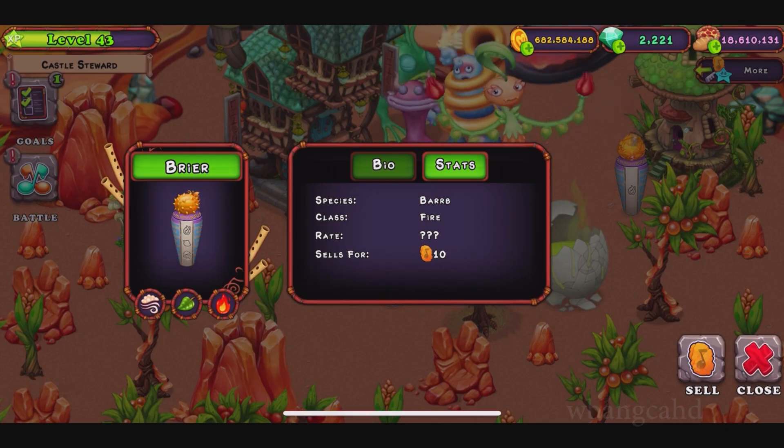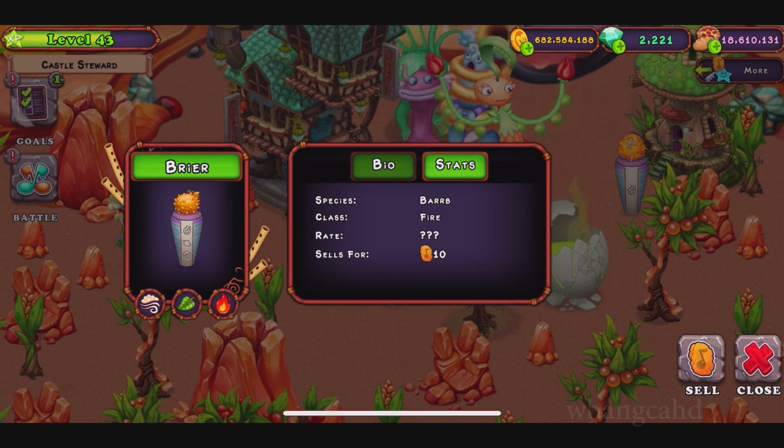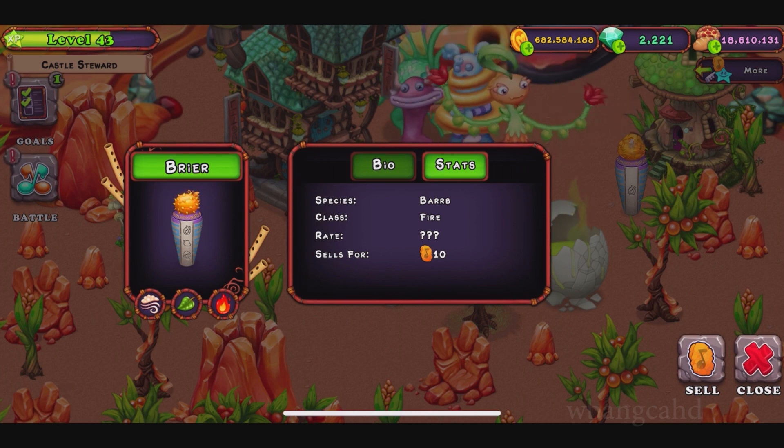Alright guys, we're back on the Amber Island. The second monster we're going to unlock into the game looks like it's going to be the Barb.